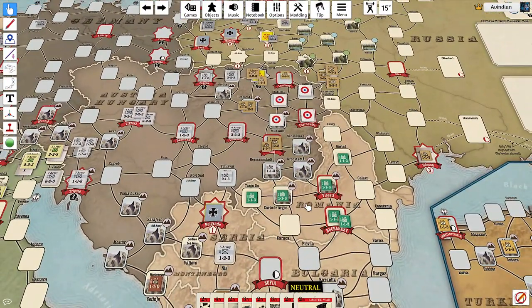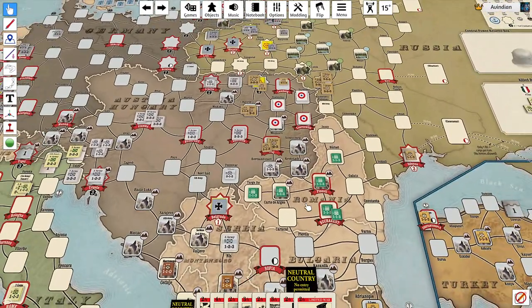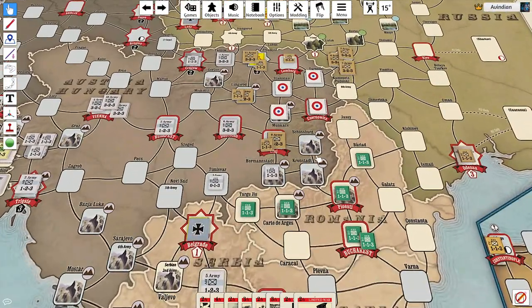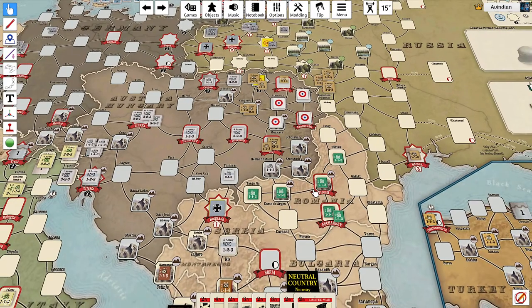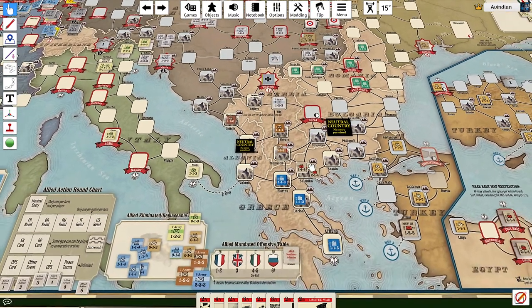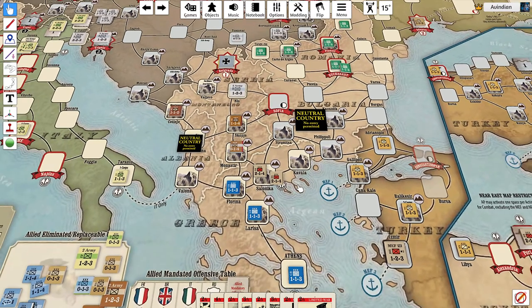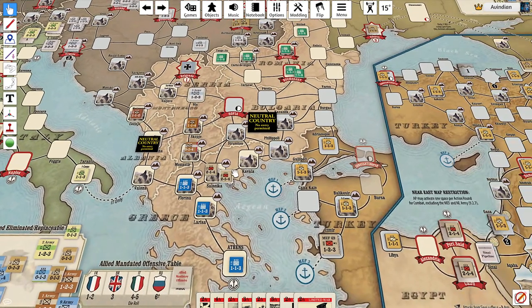The big question mark is going to be Romania — loyal to the Allies, they offer a quick way to pick up some free territory, but they're also badly exposed if Bulgaria enters the war. We also have these two additional core here in Salonica that we could eventually use to try to make a drive on Constantinople.